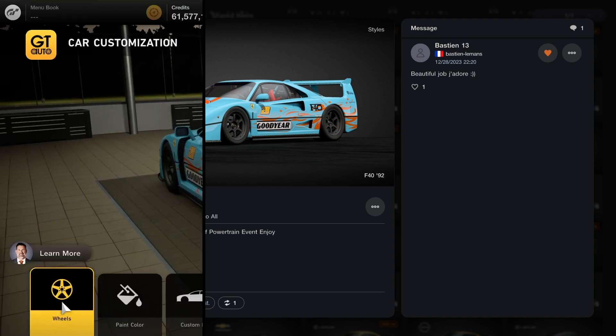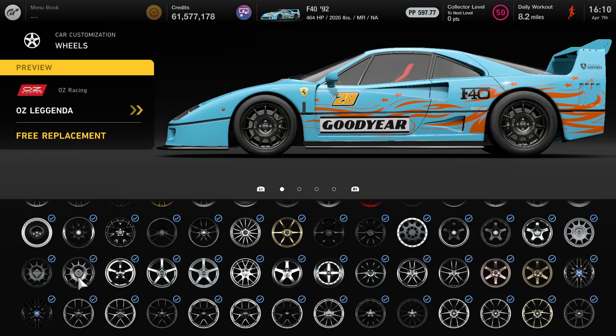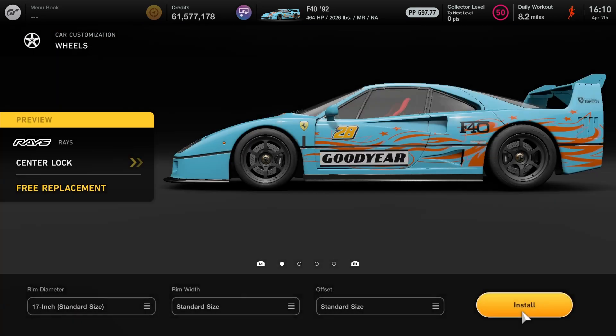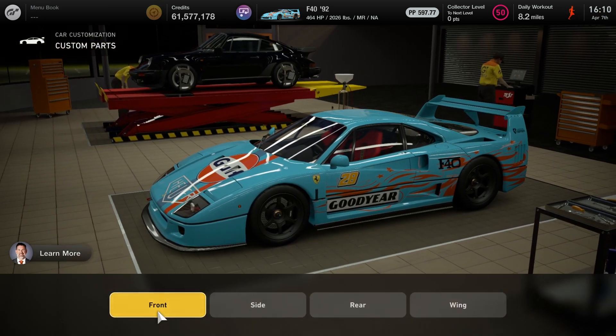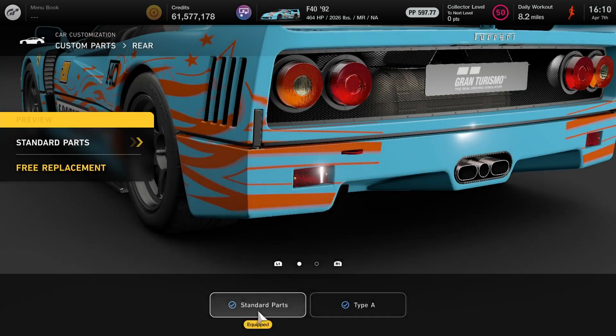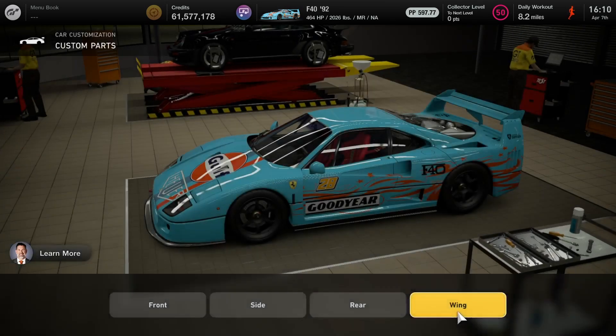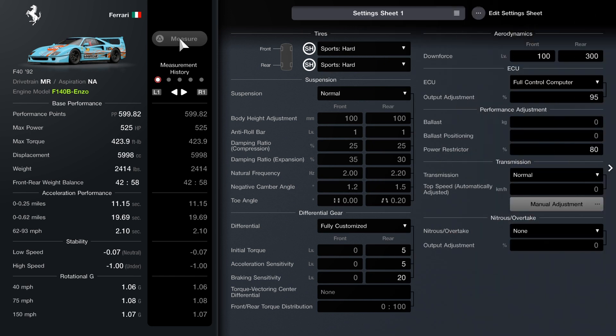Now if you don't want the livery but instead want to know what the parts are, I'll go ahead and show it right now. Starting off with the rims, it's going to be raised center lock — keep everything as it is. After that, make sure the front bumper is fully customized: Type A front, rear Type A, rear standard, and wing Type A — and there's no roll cage. And that's it. Here is the overall setup I'll be using for Tokyo Expressway. As you can see, here is the engine swap — the F140B Enzo.